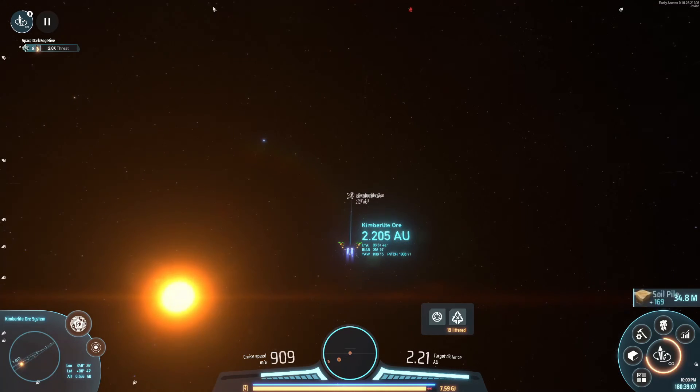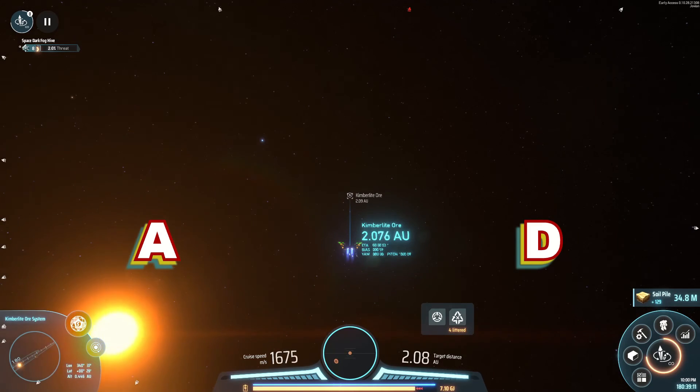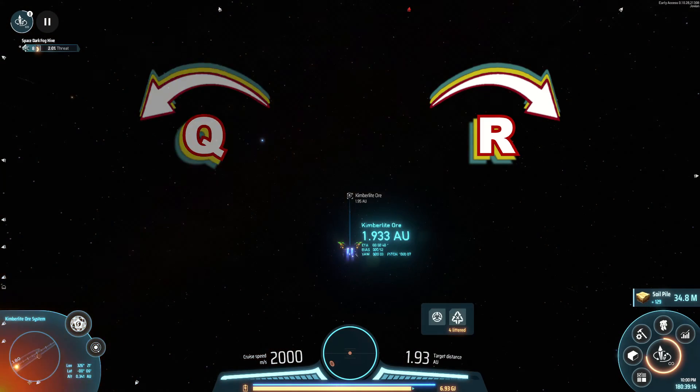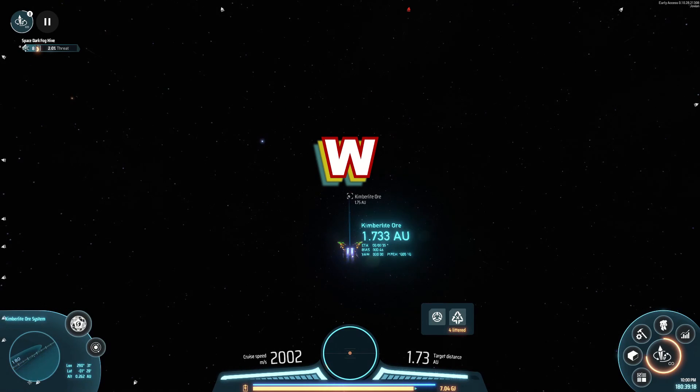When cruising or warping through space, press Shift to speed up and S to slow down. A and D turn Icarus left or right, and Q or R roll left or right. I mainly pointed my cursor where I wanted to go and pressed W to point in that direction as I hurtled through space.